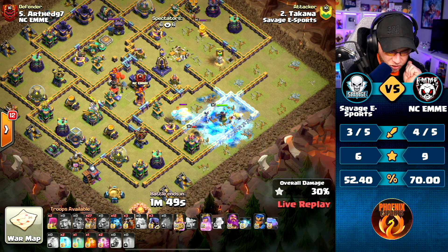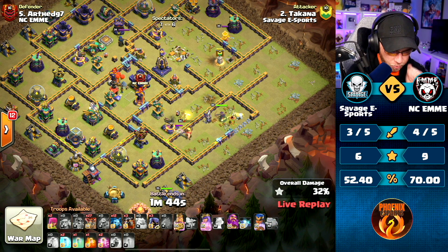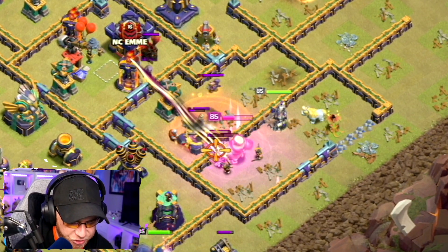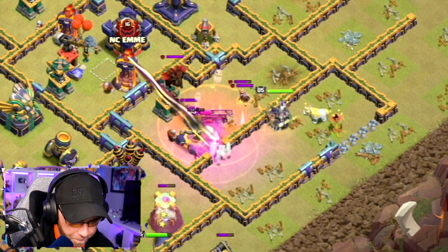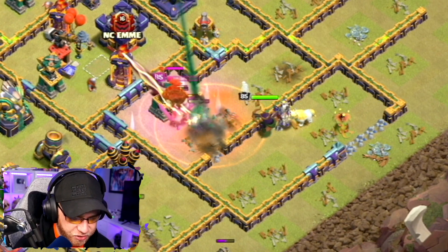He's going to hold on to that King ability as long as possible. He's got the Queen locked onto the Scatter. Royal Champion coming up from the bottom with a couple Minions. King ability. Here comes the Clan Castle troops - Poison Spell down. Nicely done, Takana.